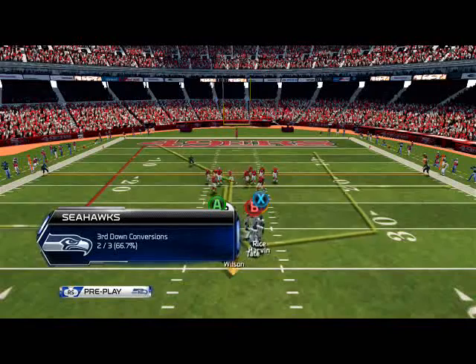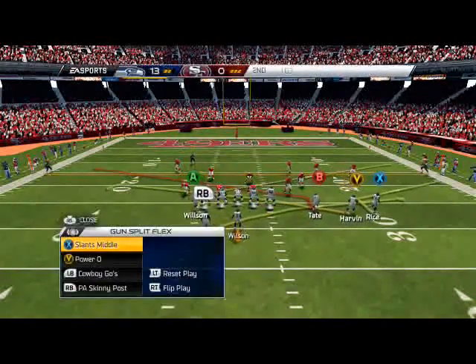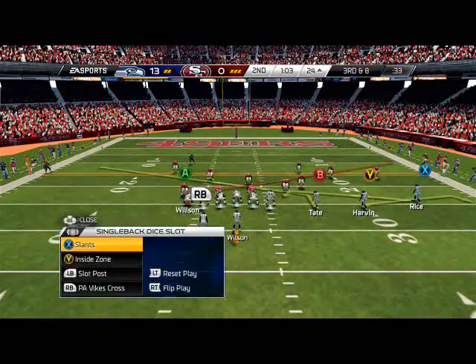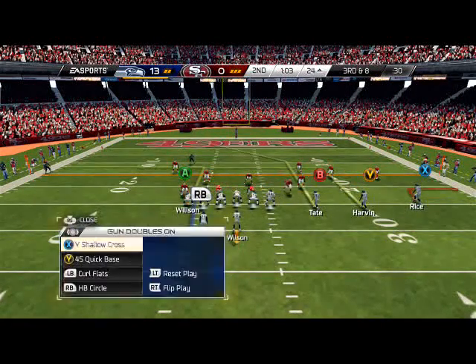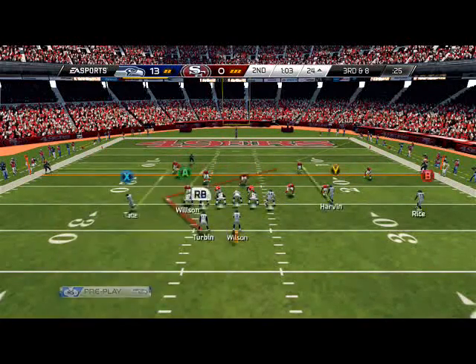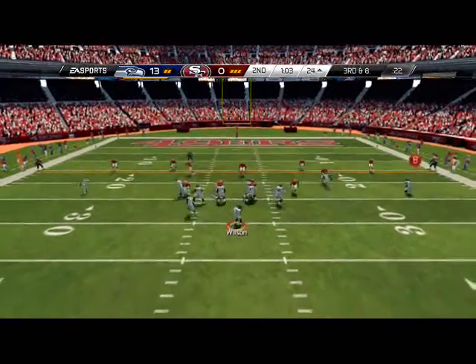Since we don't have that, we need to be more passive and reliant on the passing game with the back who does better there. Checking down into our halfback circle play with the corner route and the deep out. Snap and go — the running back is wide open in the backfield.